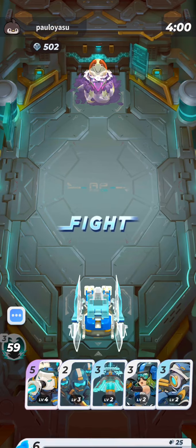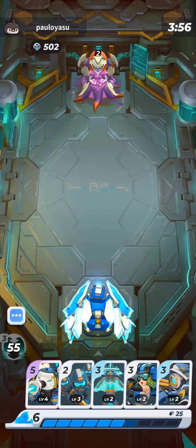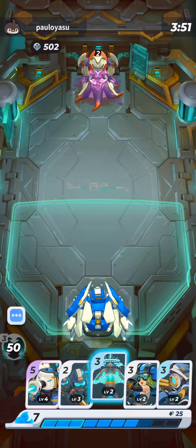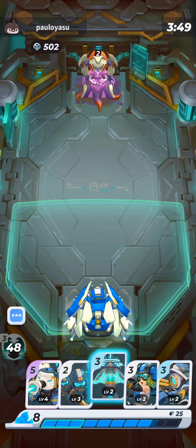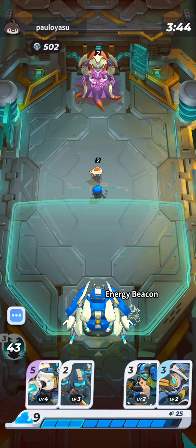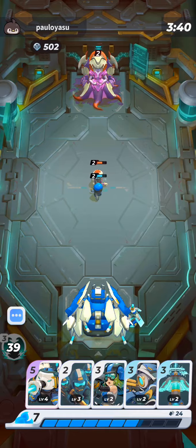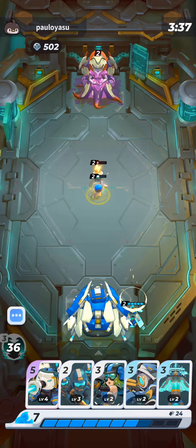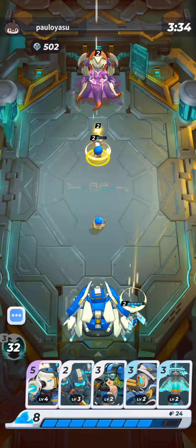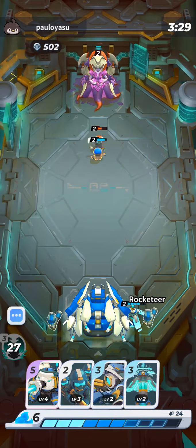This is a risky hand to start with — I don't have any way to clear AoE. If he plays Terminites, a bunch of them, I'm kind of in trouble. But worst case I can use the Marines, and Energy Beacon with the Rocketeers isn't the worst. So I'll start off with an Energy Beacon — it's safe. I can wait for him to play something, or I get back to full and I have a free Energy Beacon essentially. Again I'm going to start with the Rocketeers since they're nice range and cheap.